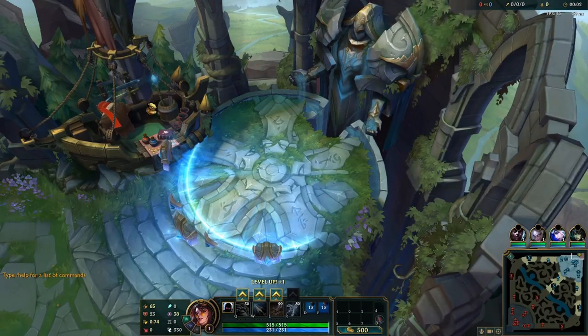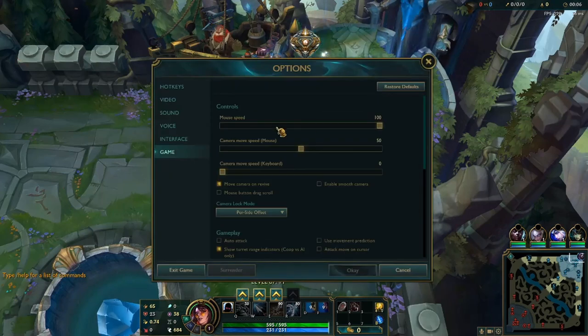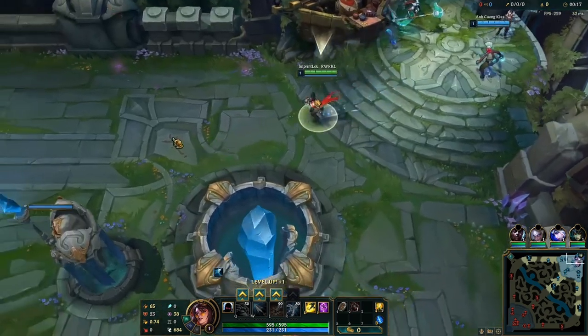Hello and welcome back to another League of Legends video. Today's video is going to teach you how to carry using a ranged top laner. Ranged top laners are one of the easiest ways to snowball and carry your games because they are ranged. They have more harass and more trade potential early versus melees, and they scale super well into the late game.